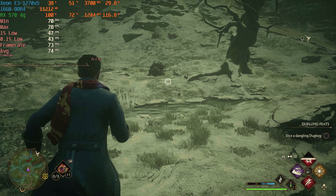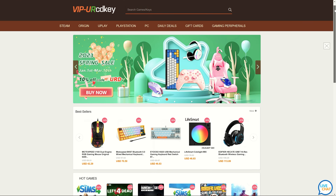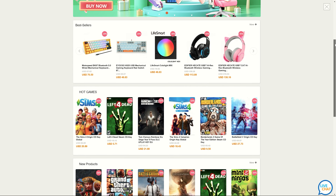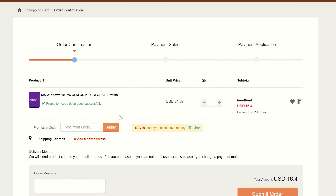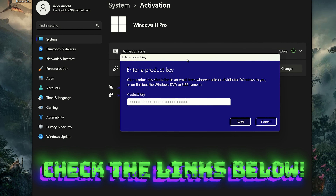Today's sponsor is VIP-CDKey, where you can install and activate Windows for only $16. It's fast, easy, and 100% legit. You can use my new promo code RAV25 to save 25% on your purchase. Get rid of that Windows activation watermark and get your system activated today. It also works for Windows 11. Check the links in the description.